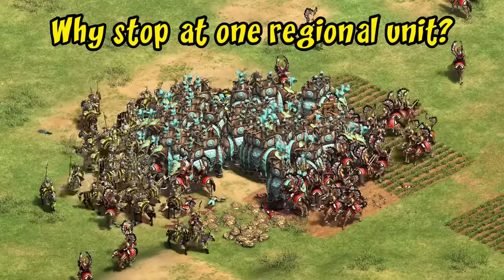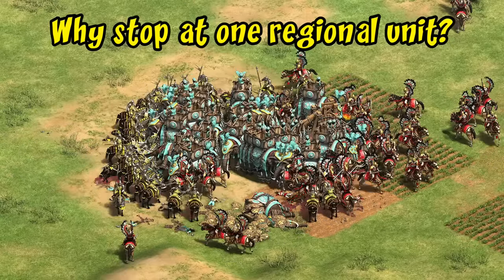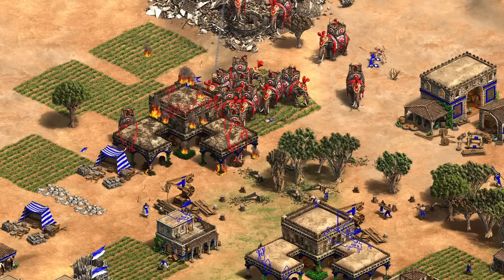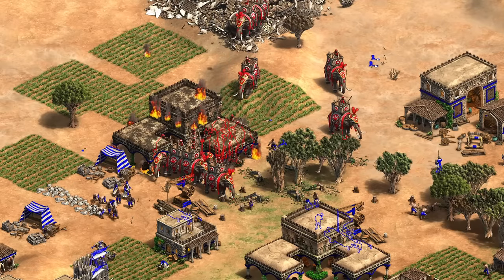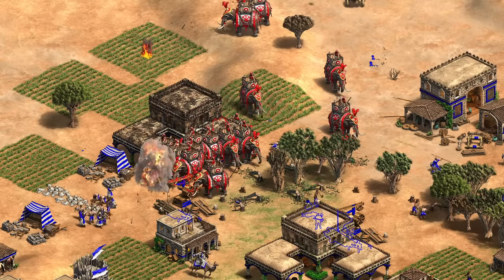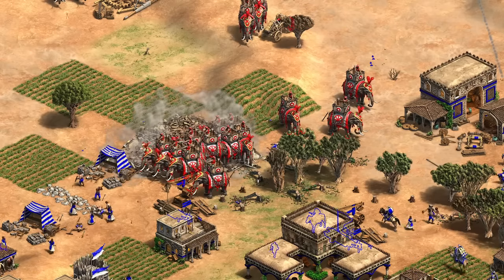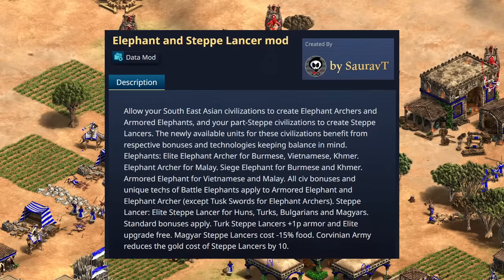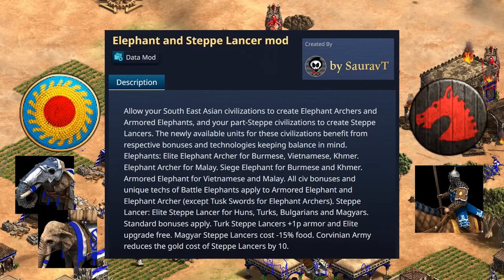Thematically this would make them proper elephant civs, and opens up a related question of whether more civilizations should also get access to the steppe lancer. I'm not passionately arguing the case for making any of these changes — I leave the design decisions to the professionals. This is simply a thought experiment. Some ideas here are based on a mod that actually makes some of these changes, so you can play as Vietnamese with armored elephants and elephant archers, or Huns with steppe lancers.